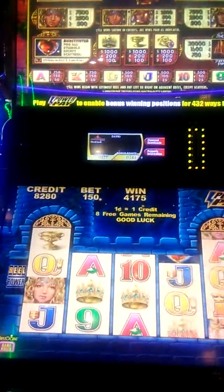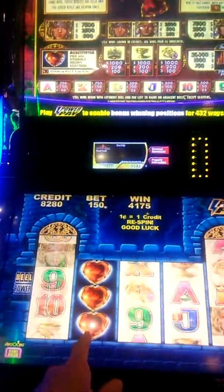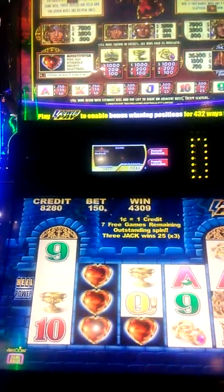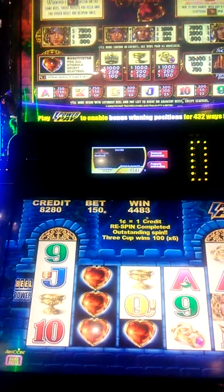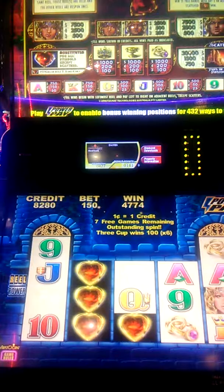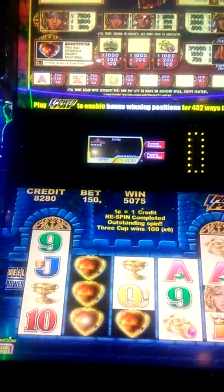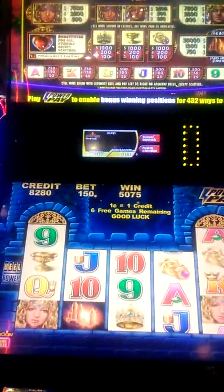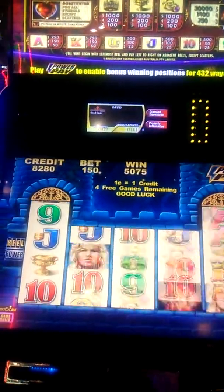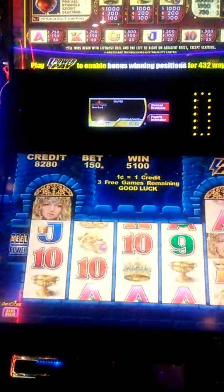Ten free games remaining. We know the cups are good and the castles are good. We got three hearts — it re-spun. There's a lot going on that screen: $0.50 times three, $0.25 times three, $1.00 times six. And now we got five free games.